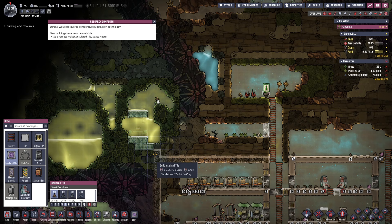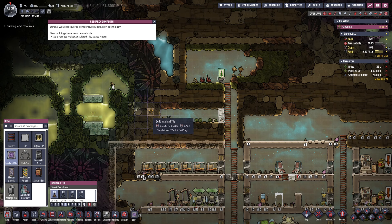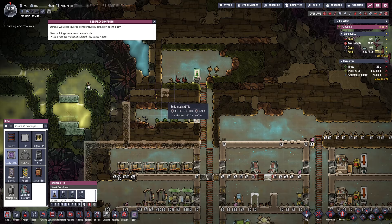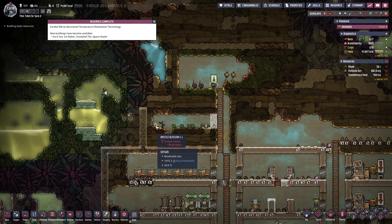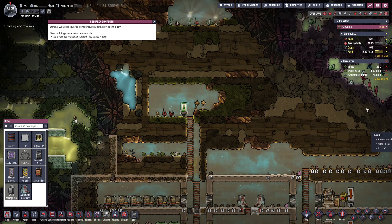We want insulated tiles right here, but we've got to be careful with that polluted water — we don't want to get into that too much. I'm going to at least protect most of the base. This is going to be a shorter room, which is fine. We'll say end of this abyssalite and go down — this is where our dupes will exit, and we'll have our nature reserve over here. The abyssalite should naturally keep our base from overheating.